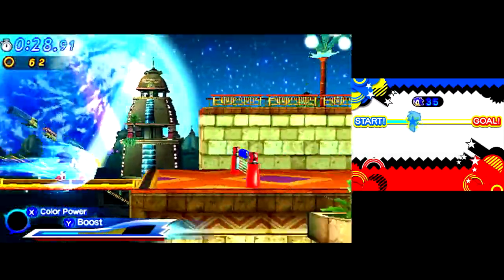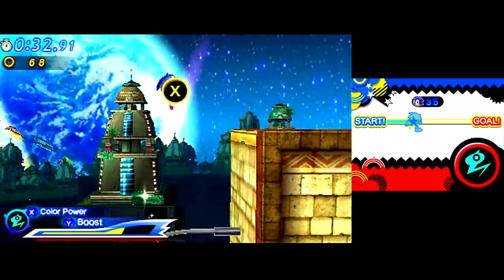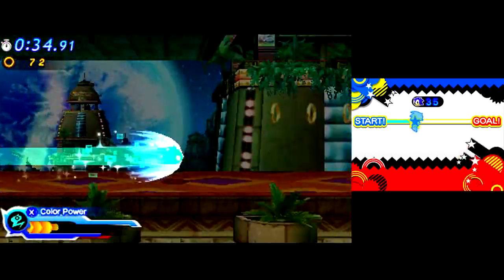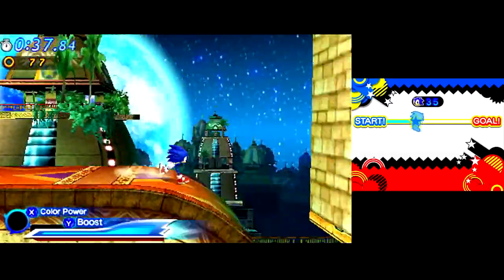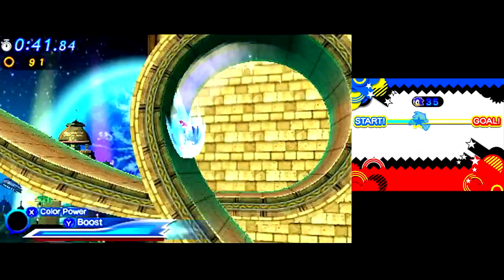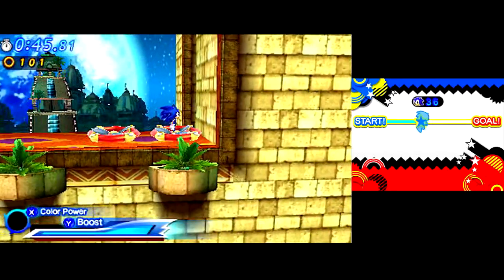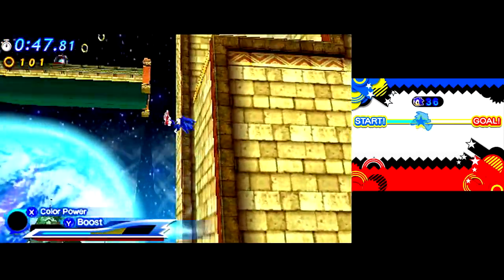Sonic put it back together. Eggman's like, okay, I've got a new amusement park, you guys want to come? That's the plan — he says in the cutscene he's like, I've created this park as a way of saying my bad. I blew up the moon. I blew up the world. I kind of unleashed the fire god that screwed over people. My bad. I'm sorry. Have a roller coaster.